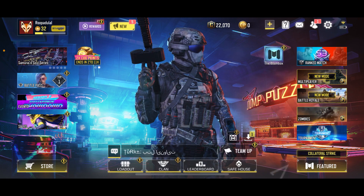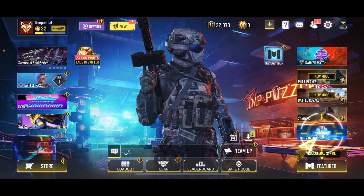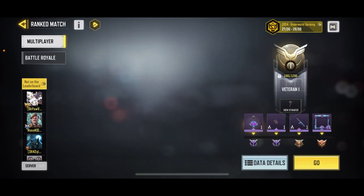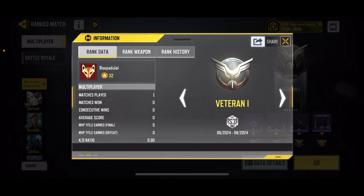Once you're inside the main home page, go ahead and tap on the ranked match icon at the top right. After you navigate to the ranked match, you will be able to see your rank on the right hand corner. Tap on data details and there you have successfully viewed your rank.